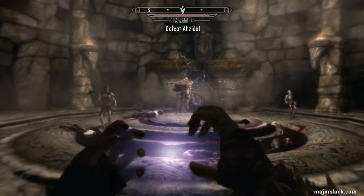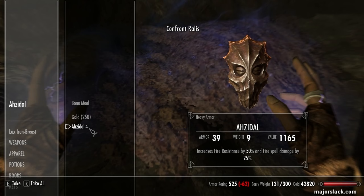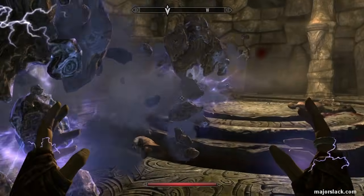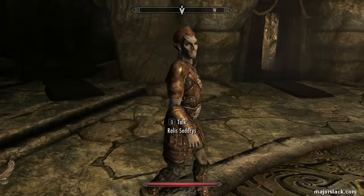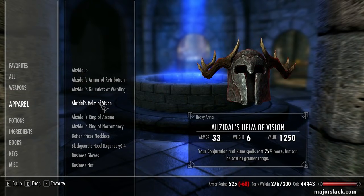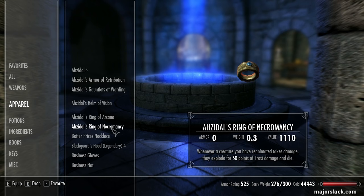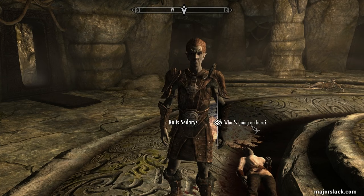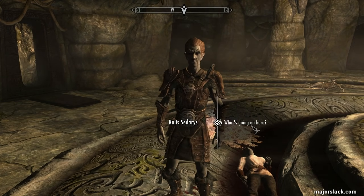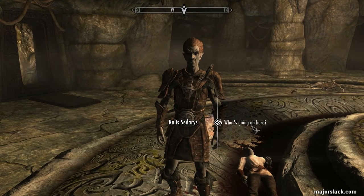Ahzidal has 50% fire resistance, so whatever you go up against him with, don't use fire — it's not going to do anything. Once you defeat Ahzidal, loot his ashes for the Ahzidal Dragon Priest Mask, which gives you 50% fire resistance and 25% more damage to your fire spells. That's it — you're all done. That was a very quick walkthrough of Kolbjorn Barrow focusing on getting the Ring of Arcana. There are numerous other Ahzidal pieces: the Helm of Vision, Gauntlets of Warding, Armor of Retribution, Ring of Necromancy — a complete detailed walkthrough of Kolbjorn Barrow is coming soon.